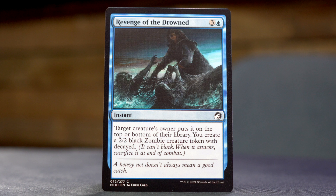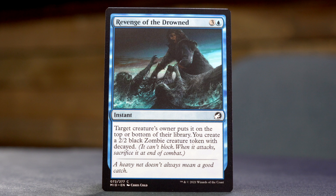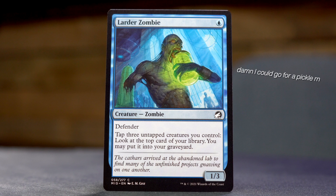Revenge of the Drowned — three and a blue for an instant. Target creature's owner puts it on the top or bottom of their library, and you create a 2/2 black zombie creature token with Decayed. Larder Zombie — except it's spelled Lardar, so I don't know what I'm doing, but that's true a lot of the time. Single blue mana for a 1/3 zombie with Defender. Tap three untapped creatures you control, look at the top card of your library, you may put it into your graveyard.